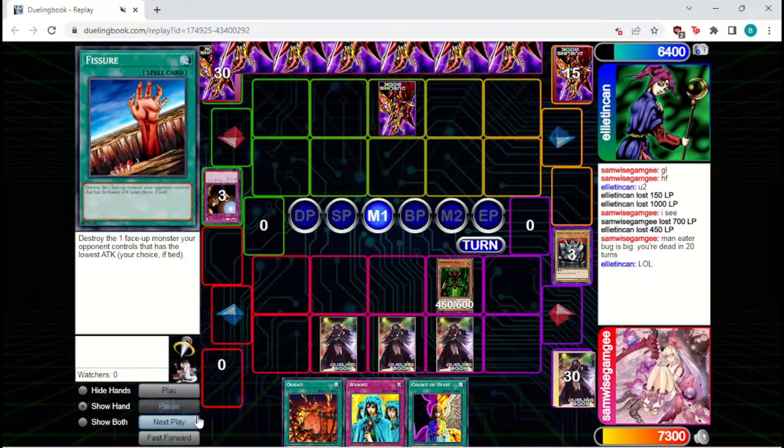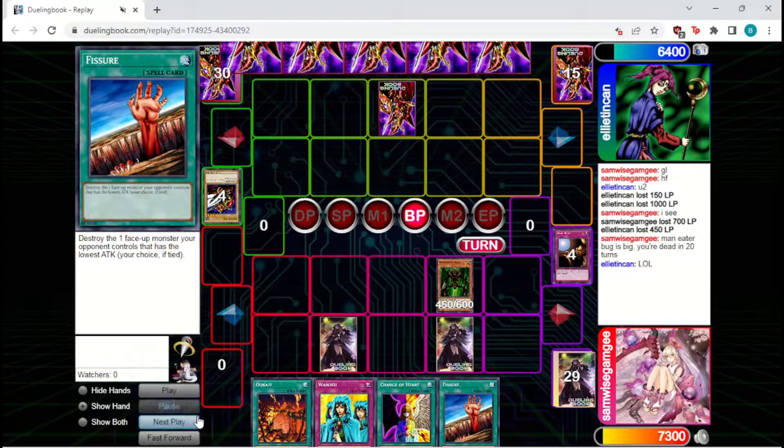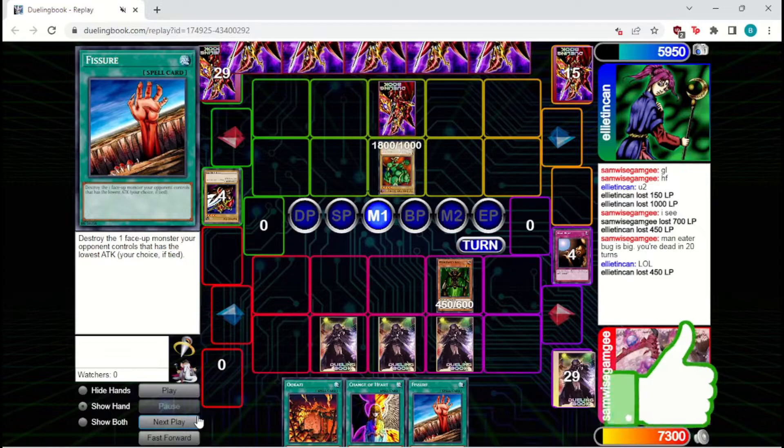The opponent will summon out Battle Ox and it will get Trap Holed — very good Trap Hole there. The Bug will attack in for another 450. Woboku will be set. And you might be wondering why they keep attacking with the Bug instead of switching to defense. That's because when you play this deck, you've got to go on the aggressive, even if it puts you at a bit of risk of taking some damage. If you can get aggressive enough to drop your opponent down to a threshold where you can kill them, that's all you care about.